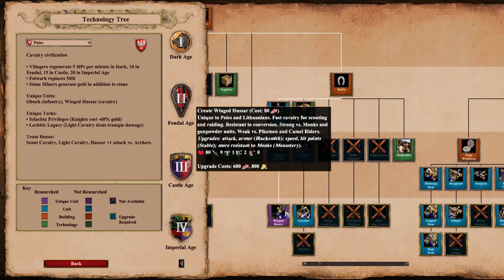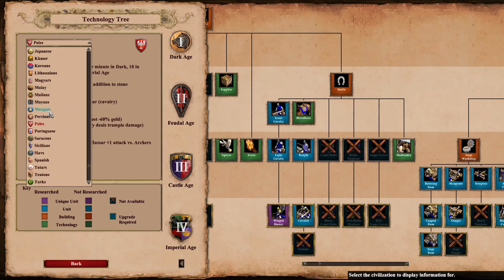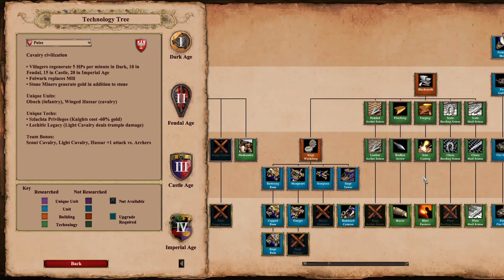Just to have a look at the stats - it's going to cost 600 food and 800 gold to upgrade, so it is going to be a little bit more expensive than getting the generic Hussar upgrade. The Winged Hussar has 9 attack, 1 melee armor, 2 pierce armor and 80 health. Comparing to the Mongols' Hussar, there's a sizable cost increase, but the Winged Hussar has 5 more HP, 2 more attack, and 1 more melee armor, while pierce armor is the same.